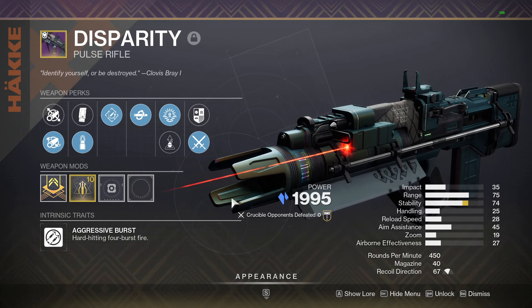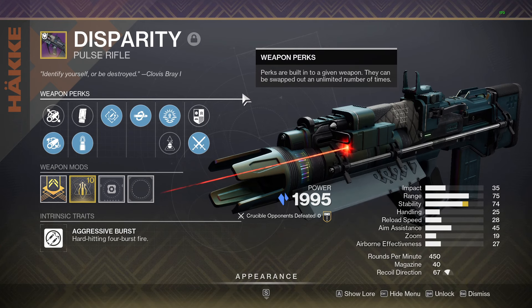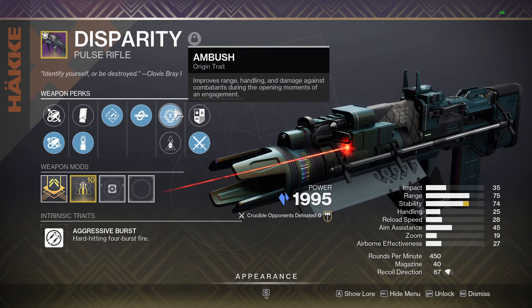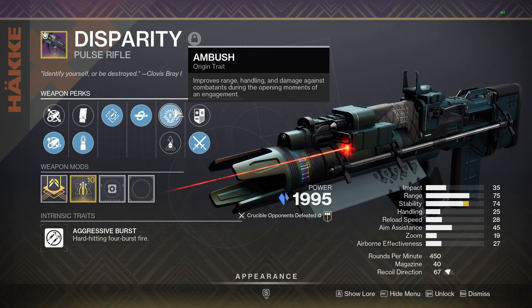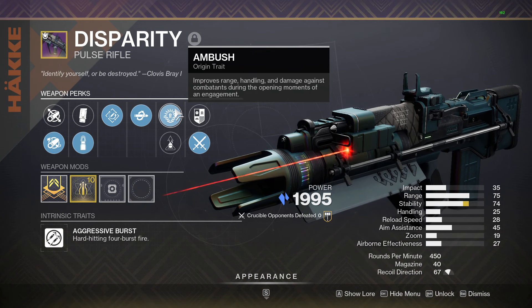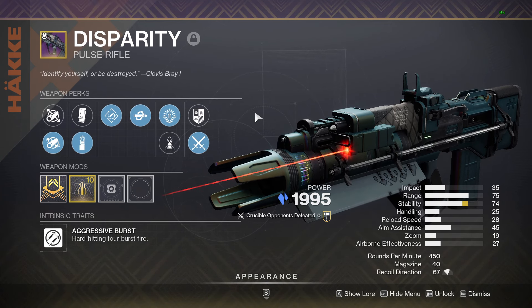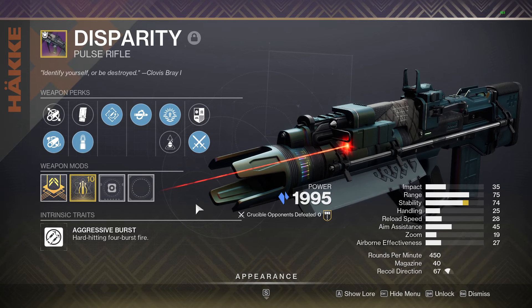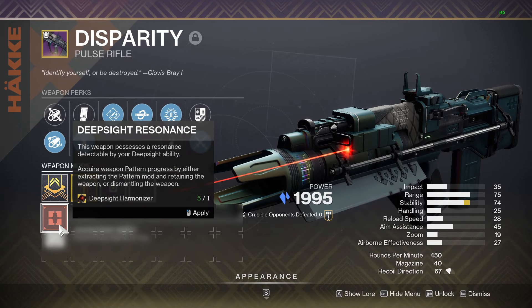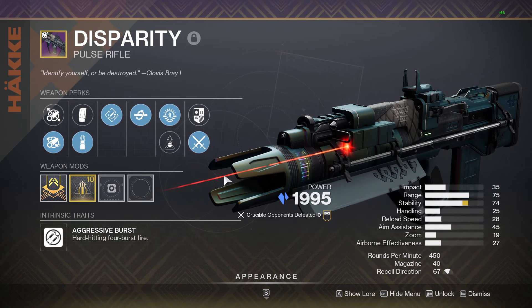Initially I was kind of hesitant when I saw it was a 450, but it actually hits really really well. One thing I think contends Disparity versus LCS is definitely the Ambush origin trait. What Ambush does is it improves range, handling, and damage against combatants during the opening moments of an engagement — kind of like Opening Shot but a little less complicated. You'll see it a lot in gunfights.